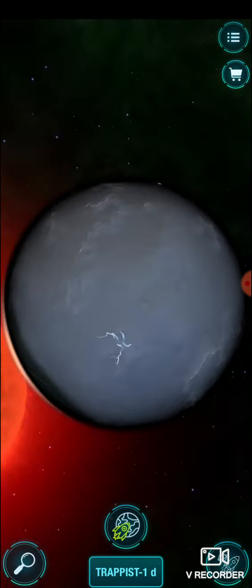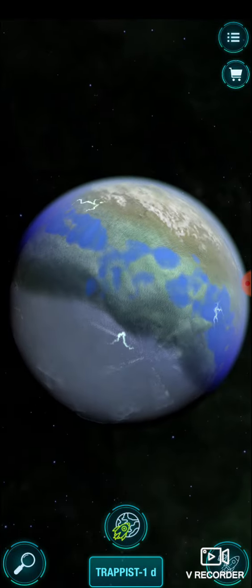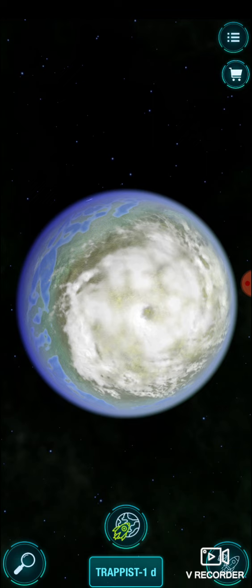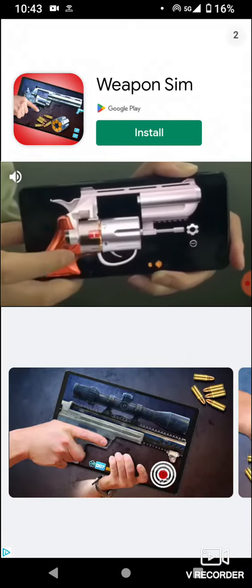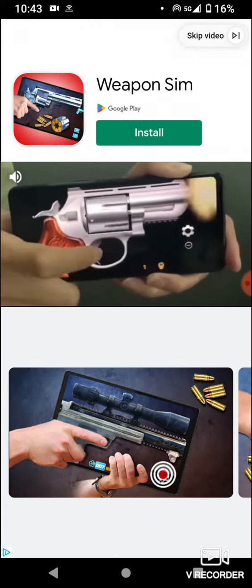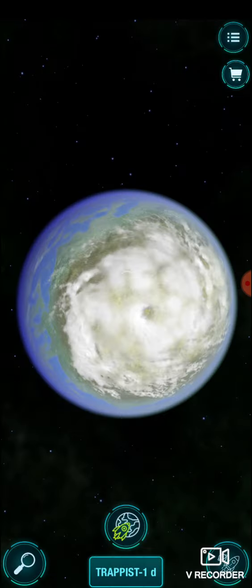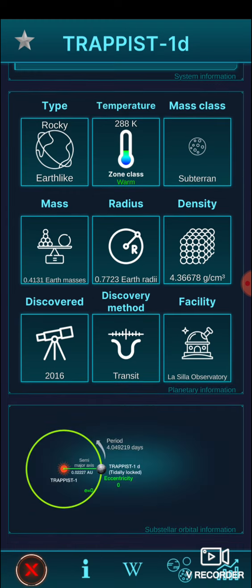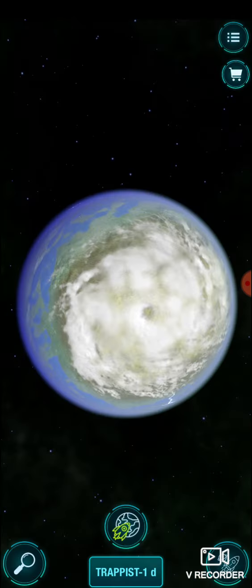Oh look at that, that must be the coldest part. Still thunder, still lightning. That's gotta be a hurricane. All right, let me get out of this. That's crazy but no - there's no way we can live there. Let's go try that 1e one. So this is 1d, we still have to look at 1e and 1f.